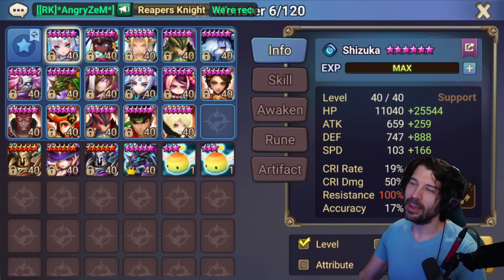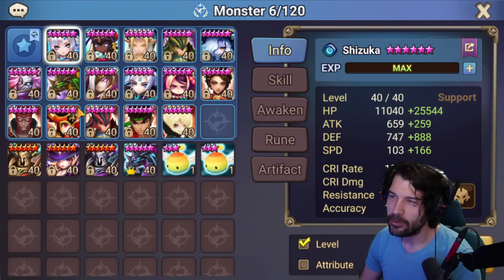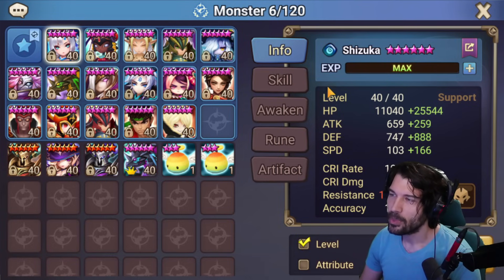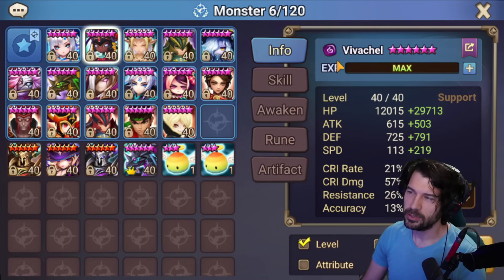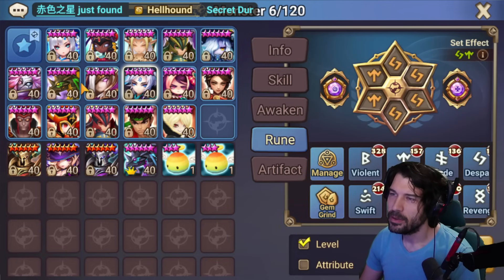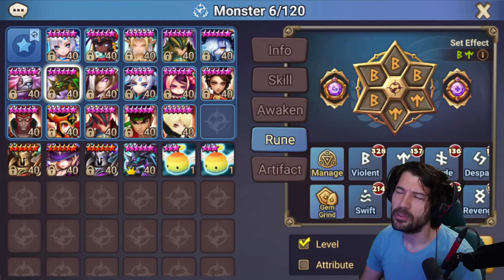I'll go through the runes quick. Our first mover is technically Jamire, then we have Shizuka as a mover, and we have Haygang which we're not going to use heavily but could be a good counterpick with Shizuka. Vivichell is on Swift Will, Shizuka is on Violent Will, Haygang is on Despair Will, and Jamire is on Violent Will — though I'm considering Nemesis instead.